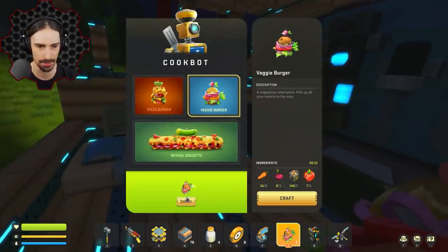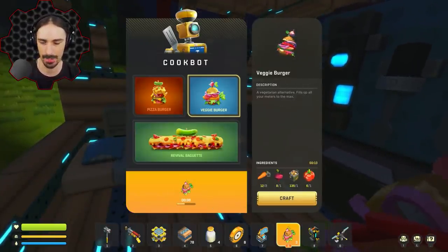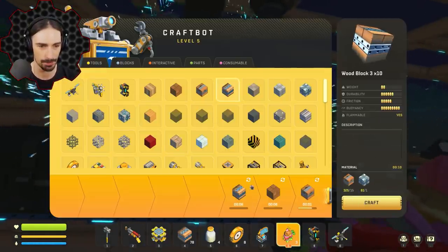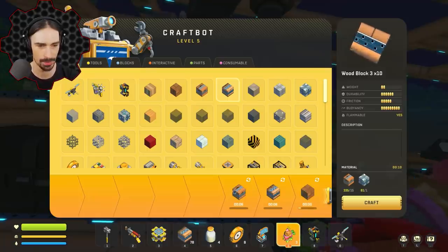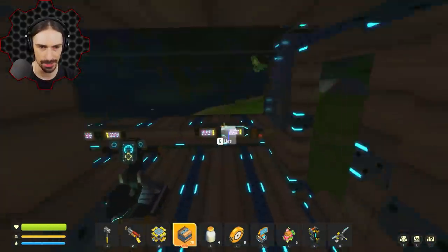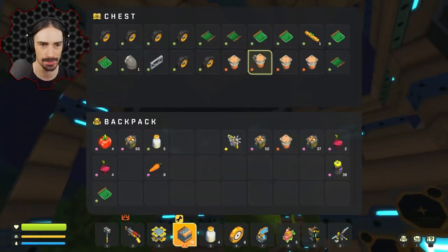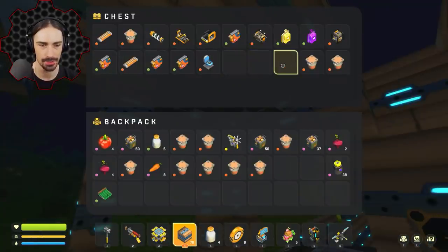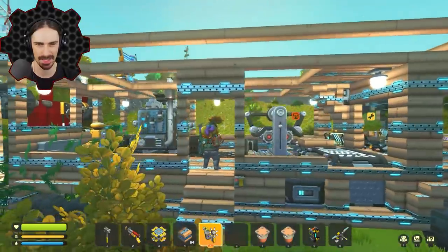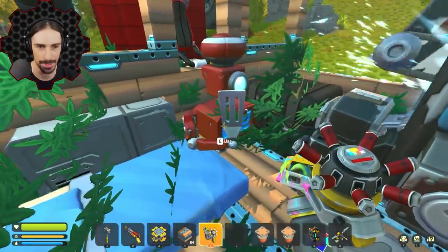I'm going to keep crafting veggie burgers until I run out of tomatoes — I have six. I'll start pushing this into tier three wood as well. That was a successful night. I've got to put some lights in here — it is too dark in this vehicle. I have a bunch of ambient lights so it is time to put them to use. The sun came up so it's harder to see the impact now, but I put six lights in this vehicle, evenly spaced. And I'm going to paint the cookbot red — because of course it has to be red.